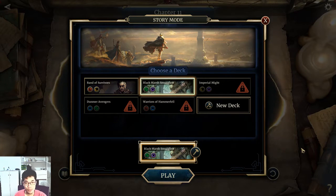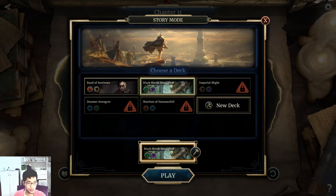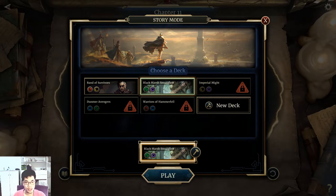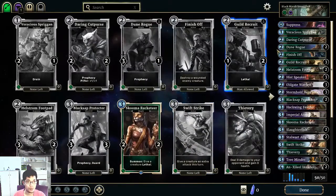Hi guys, I'm Spiral Power and I'm gonna be playing the Elder Scrolls Legend. I'm going with my Black Marsh Smuggler. Before I get into the gameplay, I'm gonna show you guys my deck real quick here.